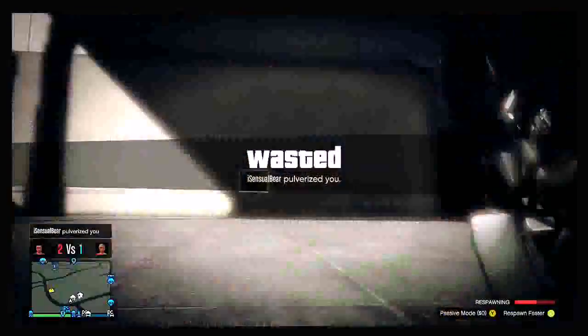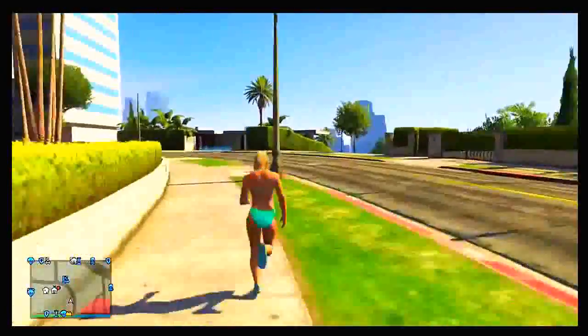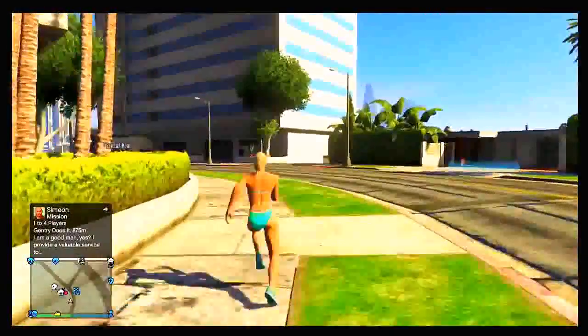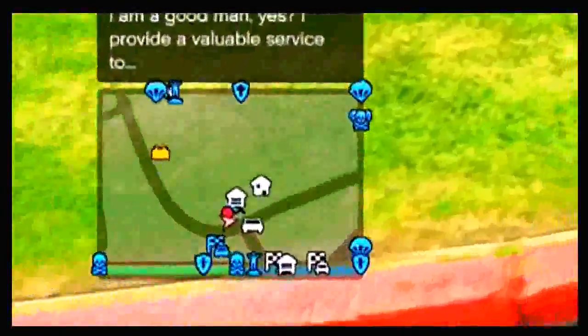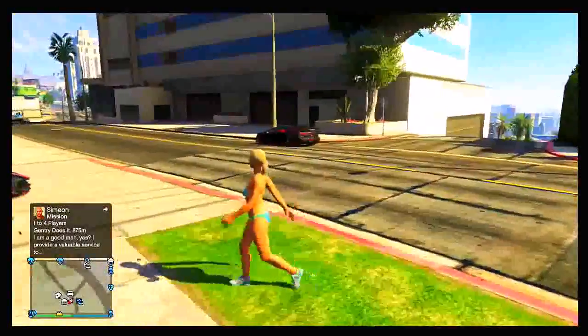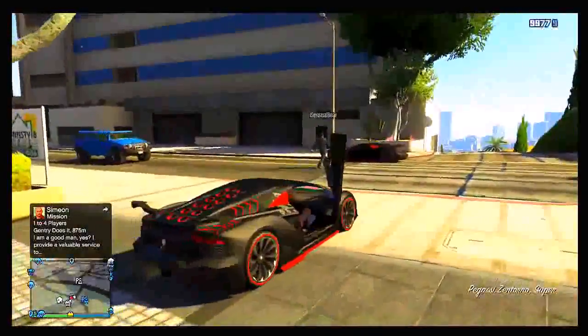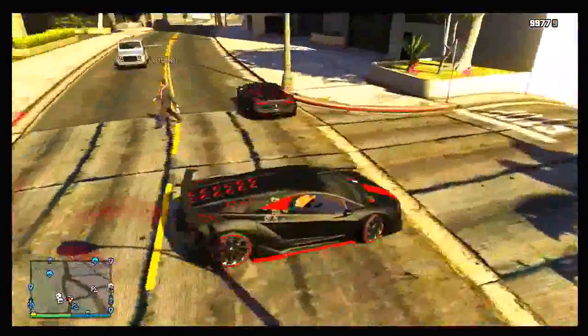Once he kills you, you will respawn. As soon as you respawn, run all the way back to where your friend was on the motorbike. Tell your friend to get off the motorbike, and you will see another vehicle appear on the minimap with a tracker on it. That is your original vehicle — it has now spawned across the road with a tracker on it, and the vehicle you drove out is now the duplicated vehicle.